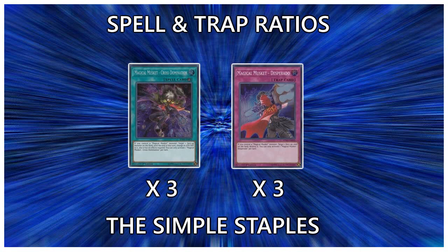Moving on to the Magical Musketeer spells and traps. We have the guaranteed three-ofs in every single deck: Magical Musket Cross Domination and Magical Musket Desperado. Cross Dom is just a free negate — it turns something to 0-0 and it's a quick play from your hand. It's one of the strongest spells in the game on its own, it's a generic negate, and there is basically no reason not to play this card at three. The same thing can be said for Desperado, which is just popping a face-up card. It's also a quick play, it's amazing, it does everything. Play it at three — there is no reason to play it at anything other than three. This and Cross Dom together are insane and what you loop with Dock and Casper all the time. Play three of both so you have a very high chance of opening with them.